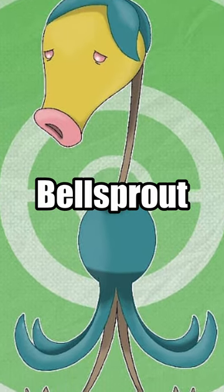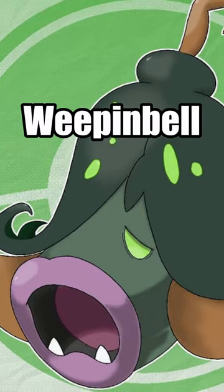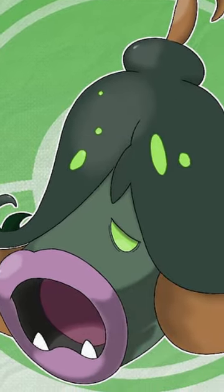Feral Bellsprout is a grass and ghost type Pokemon who looks very sad but is actually based on Lurch from the Addams Family. It evolves into Feral Weeping Bell, who hangs out on branches and then falls on top of its prey.